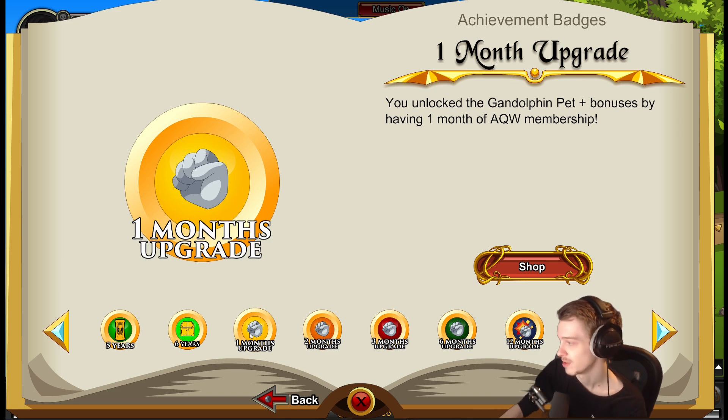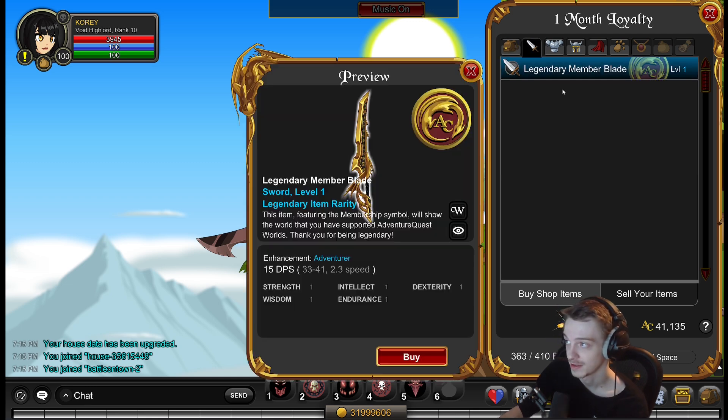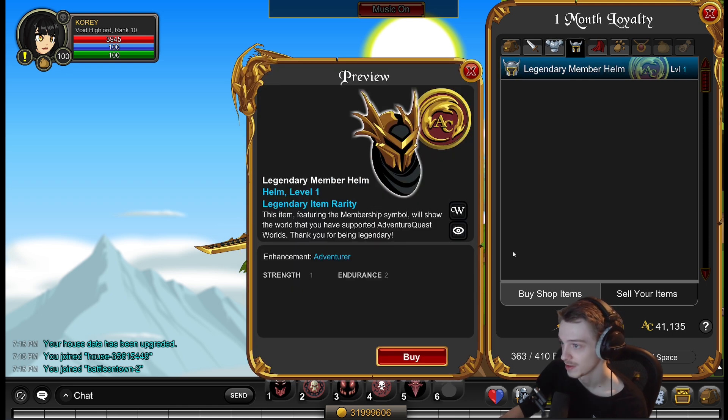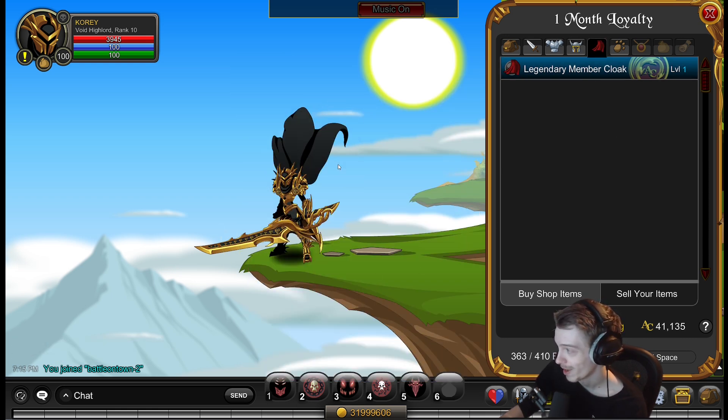If you scroll over to the one-month upgrade shop — so if you've ever bought any membership, you'll have this — there was a brand new outfit similar to the AC one added there, with membership-themed items as well. You got the membership armor. Not as big a fan of this one as the other one, but still pretty cool. If you want a black and gold outfit with the membership logo, the cape is wild.